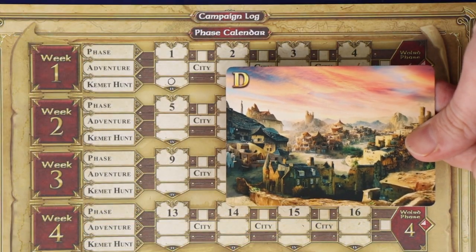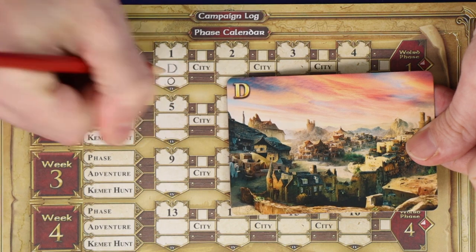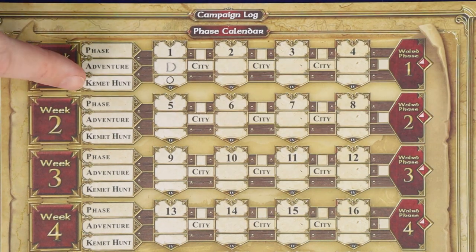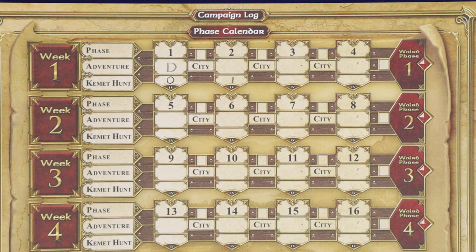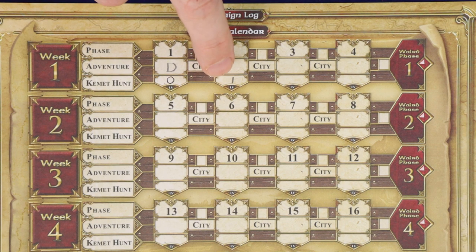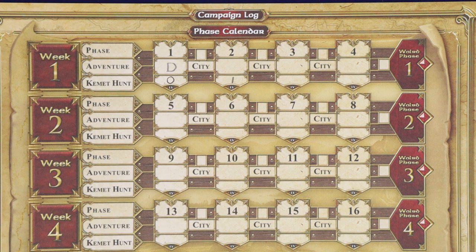Note the letter of the adventure card which led you to that quest in the adventure box. You may now change your Kemet hunt level for the next journey phase. You may optionally increase the level by one if you won and completed the extra challenge, and used no first aid tokens or chests. You must reduce your level by one if you used any first aid tokens or lost the quest. You can also optionally reduce this level as far as you want. According to the updated rules at the time of filming, maximum Kemet hunt level is 6.